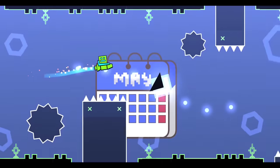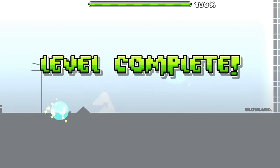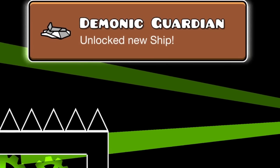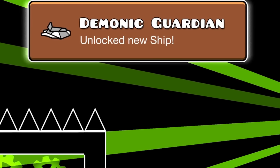So you have two options. The first option is to switch to 6 or 7 star levels, but only if you're good enough to beat these in less than 5 attempts. If this is too easy, switch to beating easy demon levels. These also award you other achievements, and I listed some really easy ones in the description, so try one of these options out.